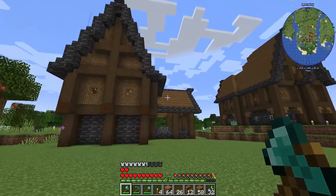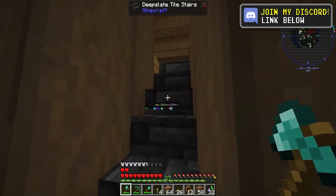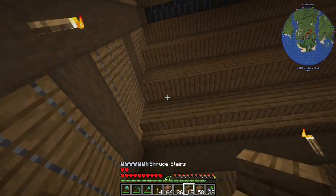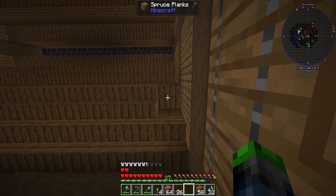Oh my goodness, guys. Look at this immersive engineering building — no, I'm just kidding, it's what it's going to be. But yeah, this is our new little build. I just built this, obviously. That looks a little funky, I need to fix that. I just need to put stairs here. This is going to be where we put our immersive engineering stuff.